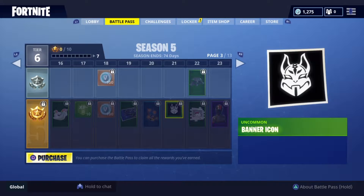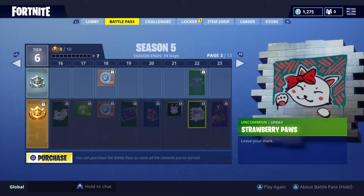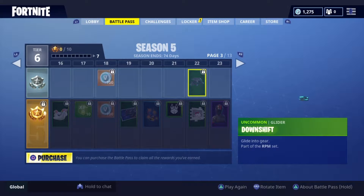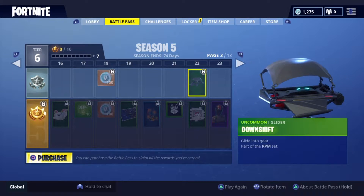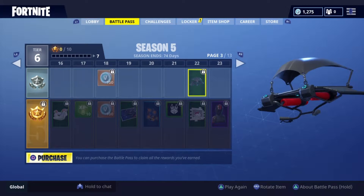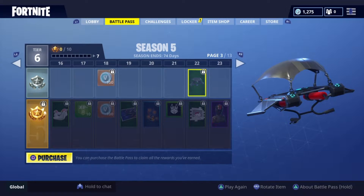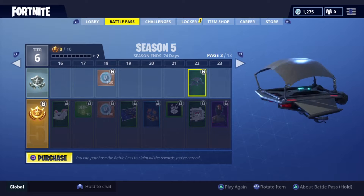We got a banner — that's actually really nice. Strawberry Paws. Here's our second glider, Downshift. Looks like the Season 3 glider — forgot what it's called, but it's like that. Doesn't it? Just without the lights in the back of the engine.